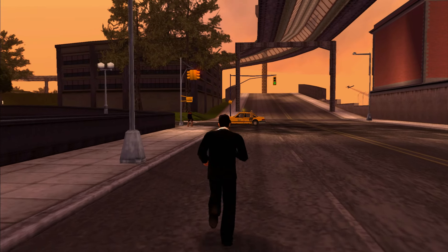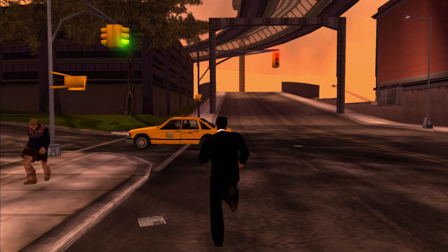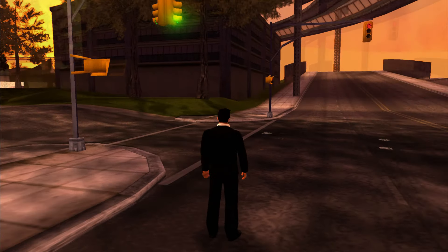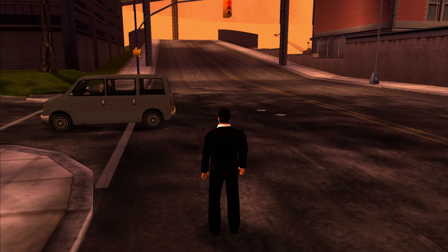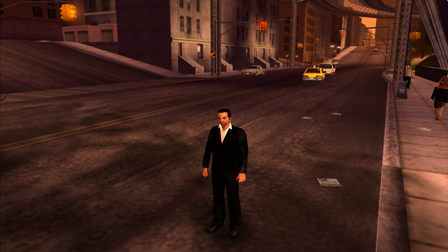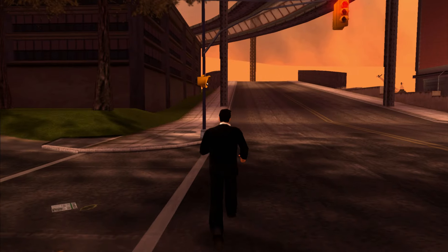While playing GTA Liberty City Stories, I walked around all over Liberty City looking at the peds and especially at the cars passing by. I always wondered: are these cars the same or do they have different variations? After looking at all the vehicles in the game, I came to the conclusion that some vehicles can spawn with different variations.